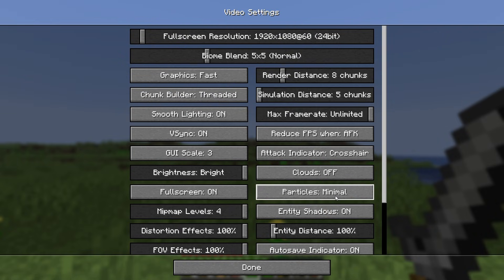For Particles, I like to change it to Minimal, but if you're playing with other people and they use potions quite a lot, you might want to keep that on. Mip Map Levels should be set to Off, and that's basically all of the important settings.